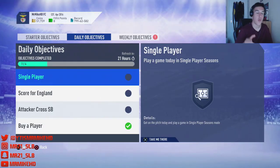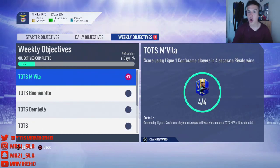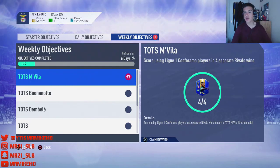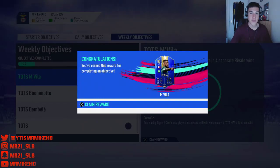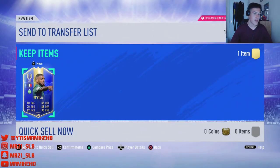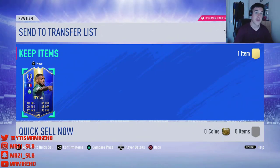Hey guys, it's your boy Mr. Mike HD here, back again with another video. We've got a special one — another weekly objective video. Team of the Season! Normally when we do this the video does pretty well. I like the fact that we have challenges to get Team of the Season cards, like back in the day in FIFA 13 with Honda, winning the tournament. Hopefully they'll keep this up for FIFA 20. This one is TOTS Envia — you have to score using league-earned players in four separate Rivals wins. Pretty straightforward: just use a league team, win four games, and it's done.